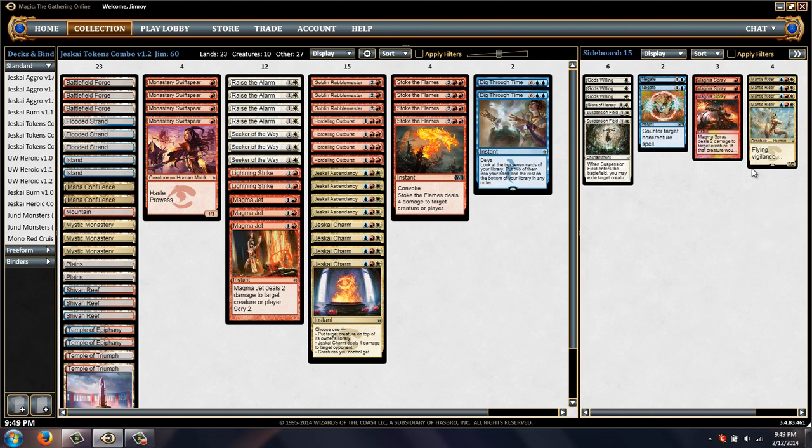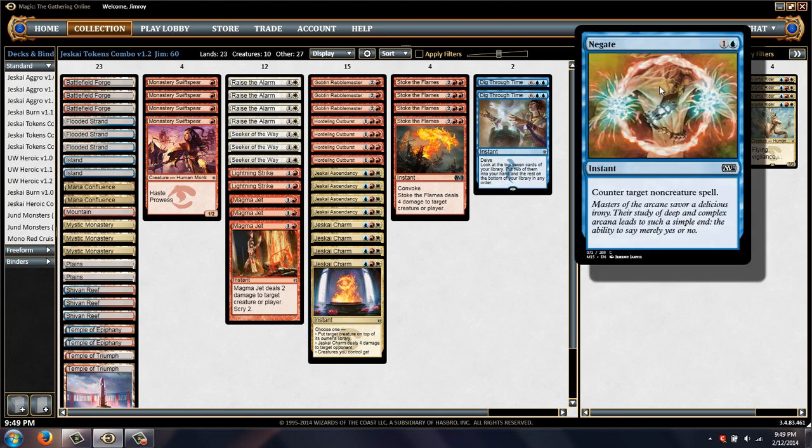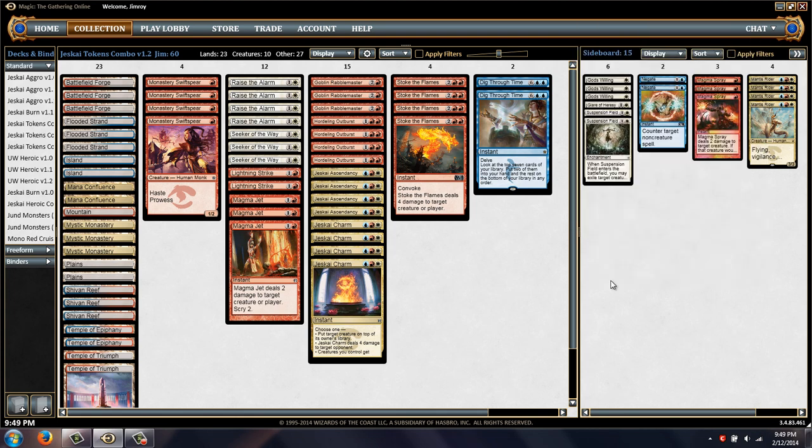I enjoyed the Mantis Rider beatdown plan in the side, as well as Gods Willing as backup against Abzan. But I've changed it up — got rid of the Oppressive Rays, replaced the Suspension Fields, and added the Gate. The Gate has been a superstar for me, great against the mirror and heavy burn decks, and you can also bring it in against Planeswalker-heavy builds. It's just a fine catch-all.